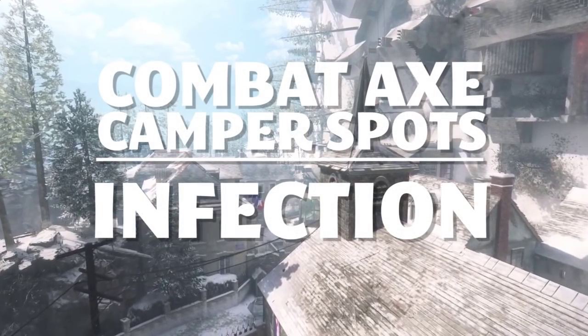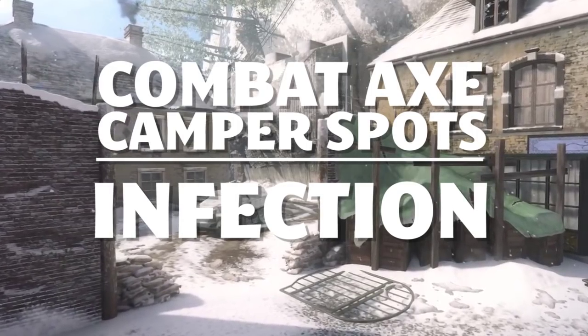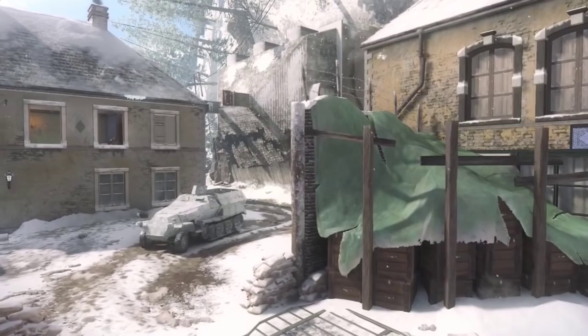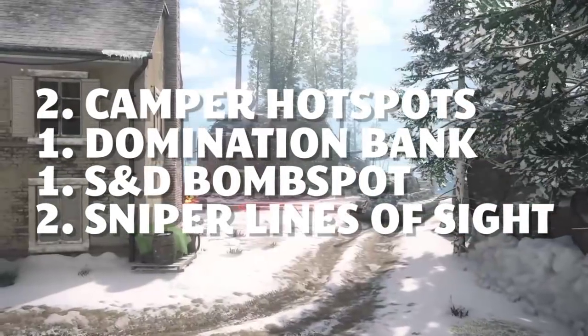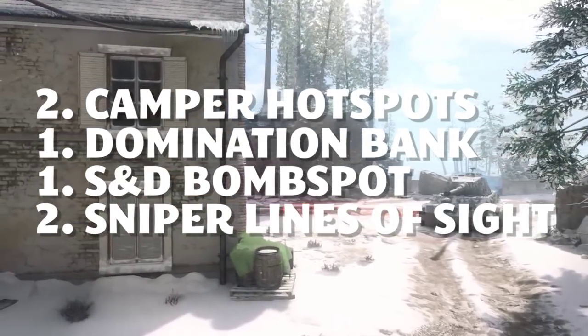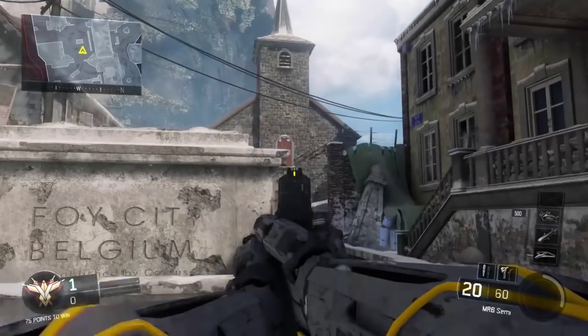What's going on guys, Lemon here and Mushroom, and you're watching the Infection episode of our combat axe slash sniping camp hotspots. We're going to cover two combat axe camper spots - one bank shot, one no bank shot - then a domination bank shot, an S&D bomb spot, and of course our two lines of sight.